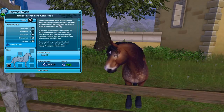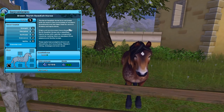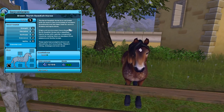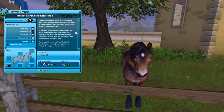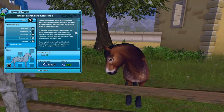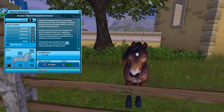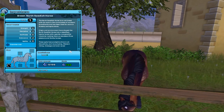The North Swedish horse is an old breed with its roots in the countryside of Northern Scandinavia, and it's been bred for work in forestry and agriculture. Origin and environment have shaped the North Swedish horse into a steadfast, hardy horse with a gentle, cooperative character, making them an excellent fit as a pleasure and family horse. These agile heavyweights shine in all disciplines such as jumping, western riding, dressage, and even races.